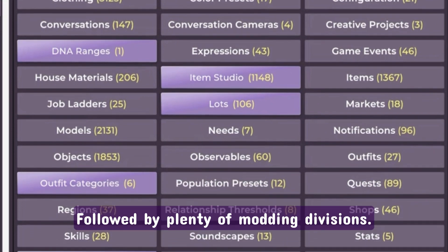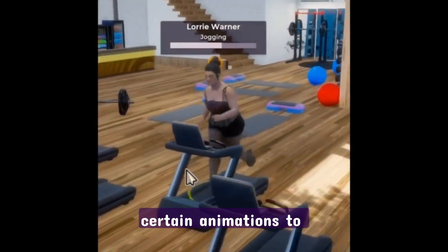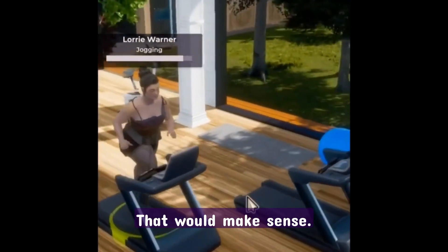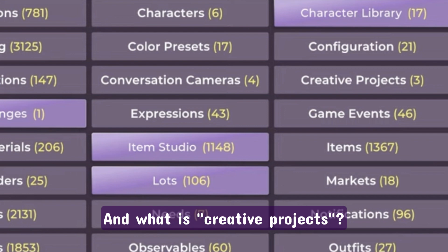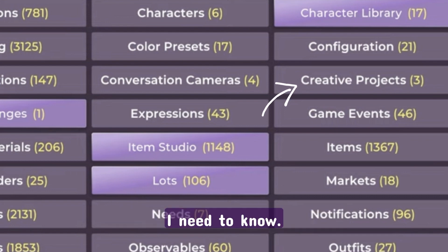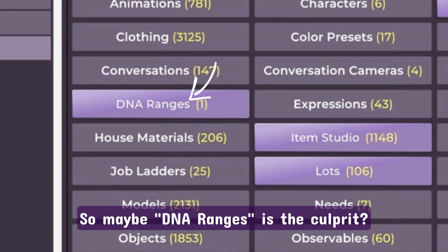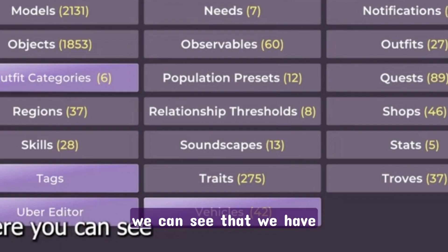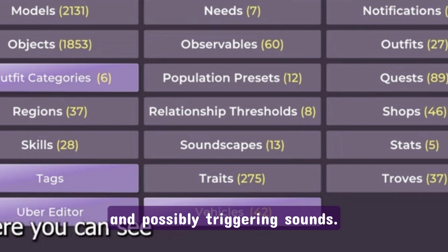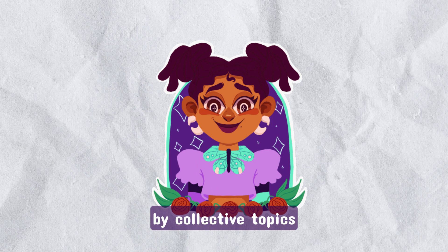Followed by plenty of modding divisions — I believe I counted 38 sections. Animations being one of them. So, being able to link certain animations to your custom interactions would make sense. But also, are we saying there is a possibility to enhance and or add animations built in? And what is 'creative projects'? I need to know. Also, they spoke about how DNA can affect genetics, so maybe DNA ranges is the culprit. Sounds has come up a couple times — I saw it in the lot creator; there's a tab for it. And now we can see that we have access to soundscapes and possibly triggering sounds. That is so smart and useful.